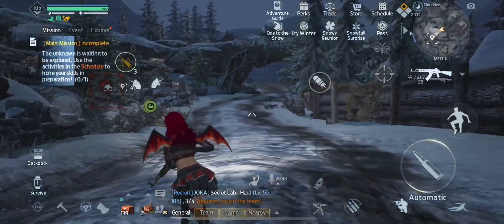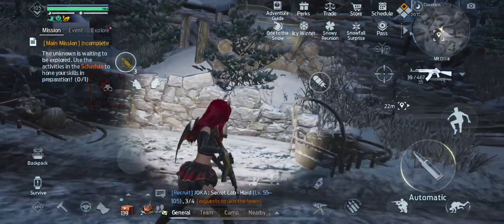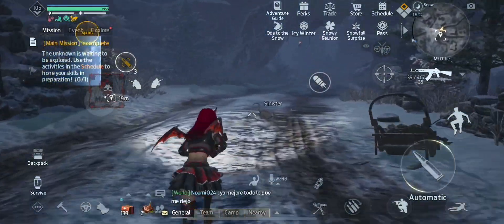Number two is going to be Sim the Hunter. When you run down this path toward the bridge, there's actually going to be two roads on your left. Go to the one closest to the bridge.